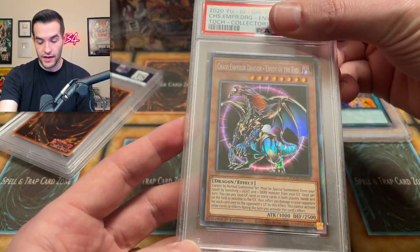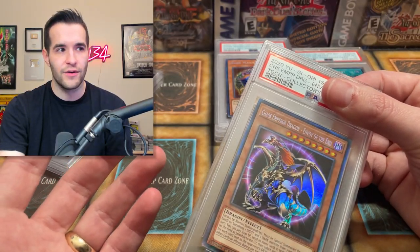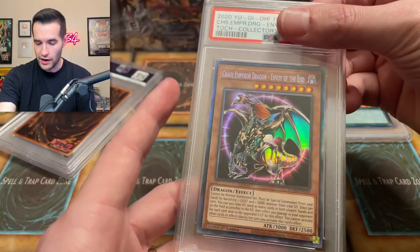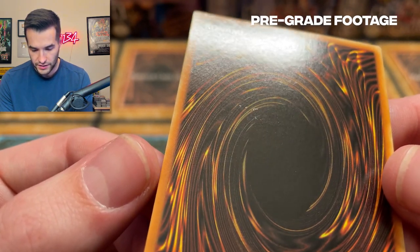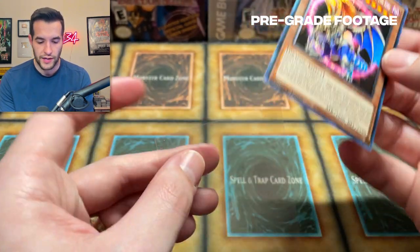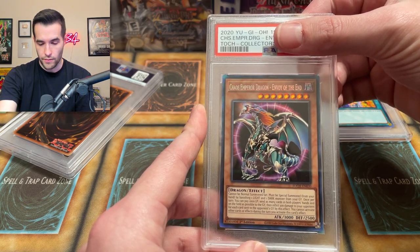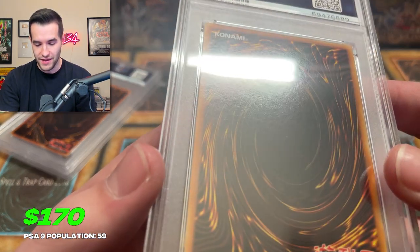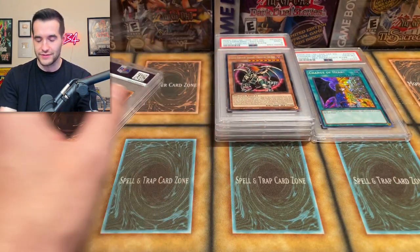Oh, the Chaos Emperor Dragon from Invasion of Chaos, First Edition. We picked this one up at YCS Pasadena as well — pretty amazing Chaos Emperor Dragon. Back appears to be pretty good. Oh, what is that? We've got a couple little dents. That means it's probably going to not be a 10 — that's probably going to be a nine, or maybe even an eight. I didn't see that originally, but we're going to send it in anyway. I'm going to go PSA 9, maybe even 8. Chaos Emperor Dragon — here we go. Another nine. I kind of expected a nine on this one. It would have been a weak 10. I wasn't even expecting a nine on that, so it's not that bad.